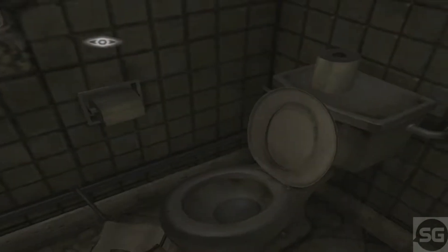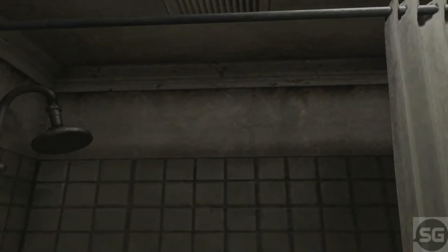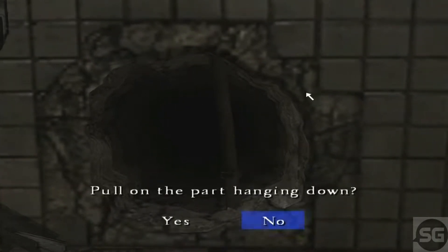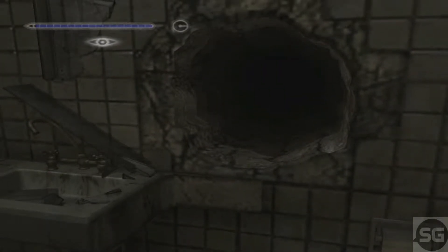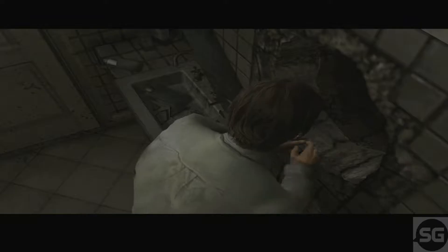It looks like I'm holding a knife but it's a shadow — haha. Right, sally forth! What's all this shit? The water stopped running as well — Jesus, can I go for a poo? There's always time for a poo. Of course there's no one in the bathtub — this game is just weird. Pull on the part hanging down — yes! Right, so I've got my first weapon: a steel pipe. Awesome! Should we go in this hole? Hey, random hole in the bathroom — why not? Let's do it.